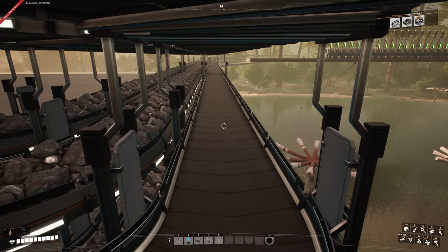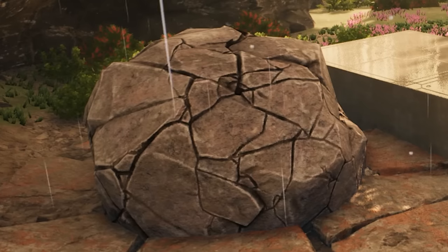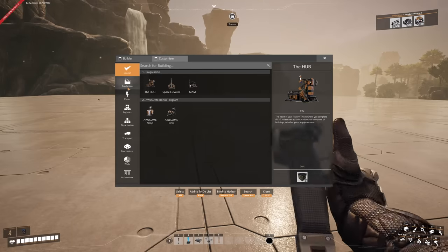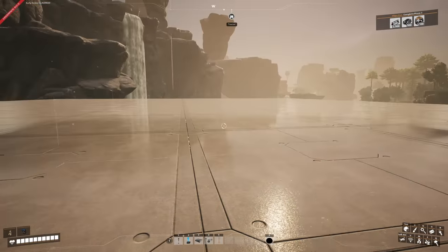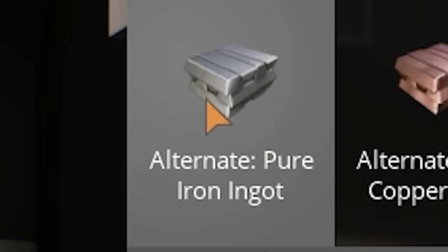We're bringing in three limestone lines and six iron lines — well, technically not six, because one line isn't sending anything due to a boulder blocking the miner placement, which I'll need a nobelisk to explode. For the recipe, I want to use the pure iron ingot recipe in a refinery, which requires 35 iron ore per minute and 20 water, outputting 65 iron ingots.